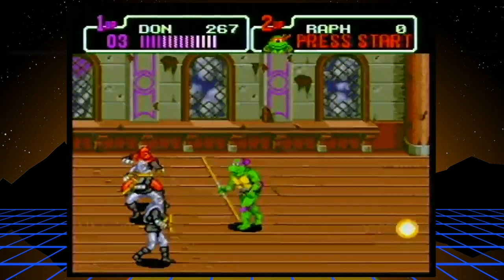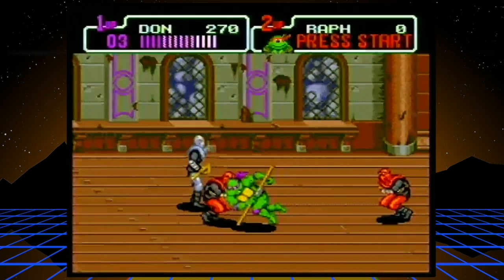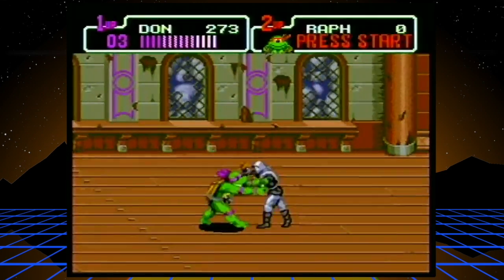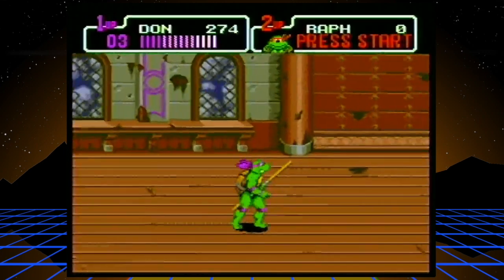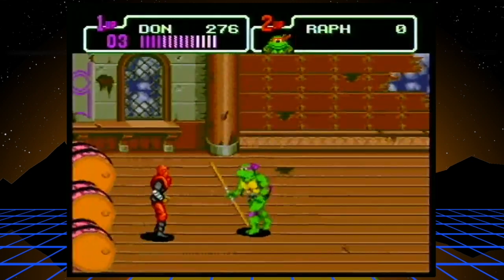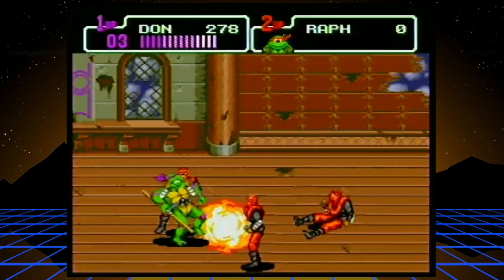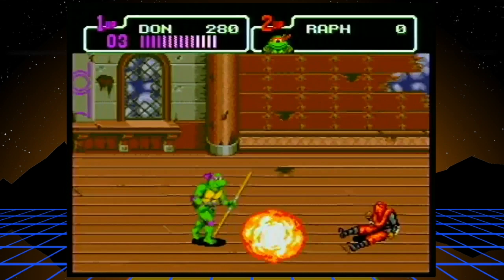These guys — the nunchuck guys — they attack kind of quickly and have pretty good range, so you want to take them out as quick as possible. I chose Donatello and he's always been my favorite turtle. In the games, he has the longest range with his attacks, which I really like especially for clearing out crowds. Whenever you're playing by yourself — co-op in these games is awesome, but when you're by yourself you need that extra range.